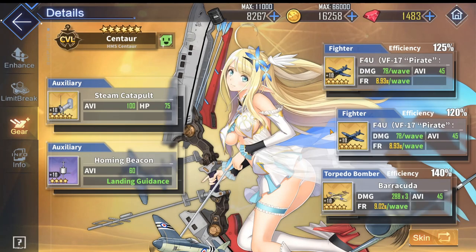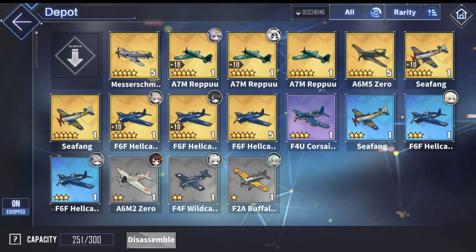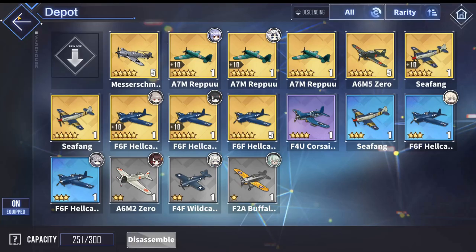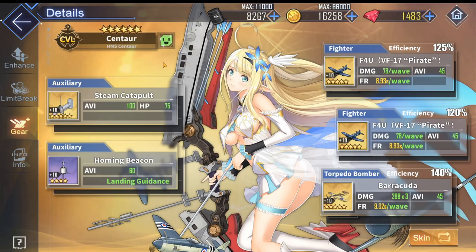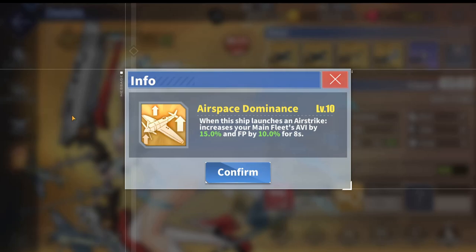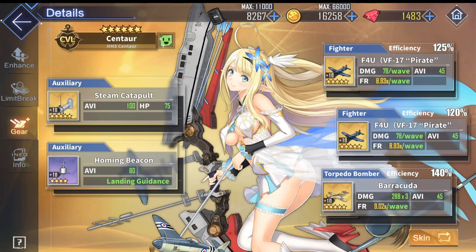Centaur's next fighter slot can follow the exact same order as the first, but do keep in mind if you want to customize your launch times so that Centaur always procs first, you can always switch out this plane for a faster one such as the Messerschmitt, which has the fastest launch time in the game. This will ensure that your Centaur procs their airstrike first so that you can get the yellow airspace dominance skill off. In general you will not really have to do this because Centaur's two-fighter setup will usually go first.